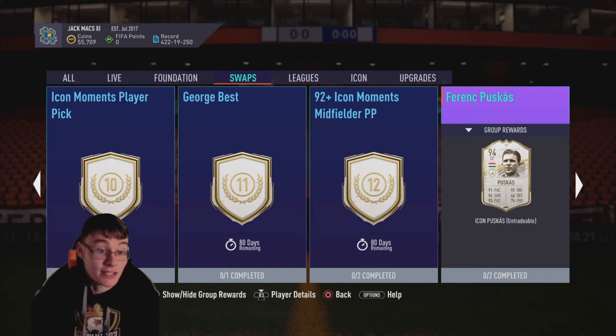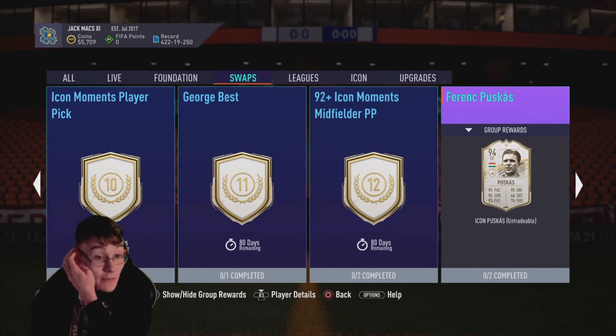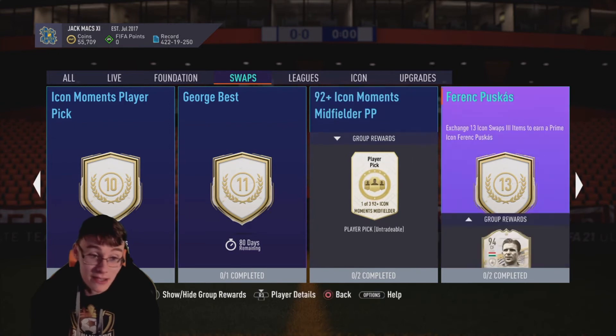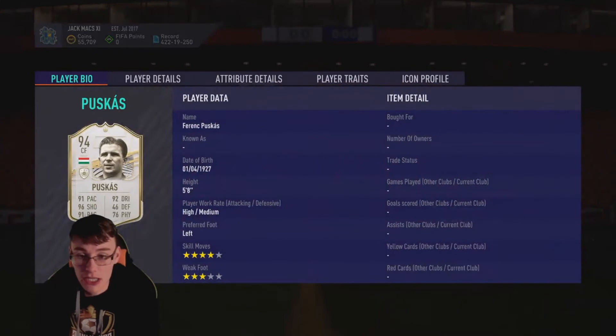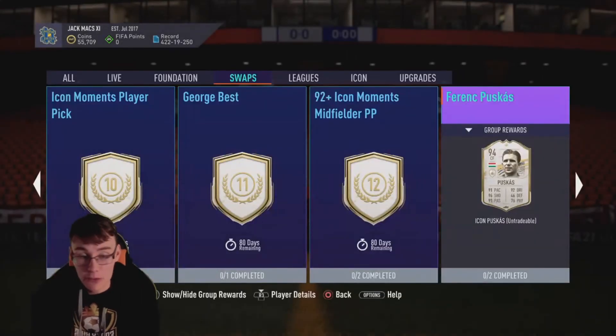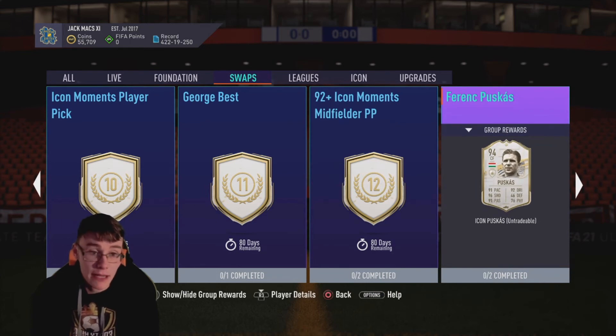We've got Prime Puskas for 13 tokens and I think this is an absolute steal. He's worth about 3 million coins. For 13 tokens at the end of the game, you get another end-game card. He's got High Attacking and Medium Defensive work rates, which is good for a forward. His weak foot lets him down slightly, but I've heard a lot of good reviews from people in my streams. I don't think he's a bad option — if you want a good out-and-out player for the rest of the game, Puskas could be your man.